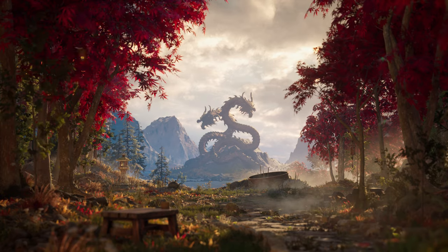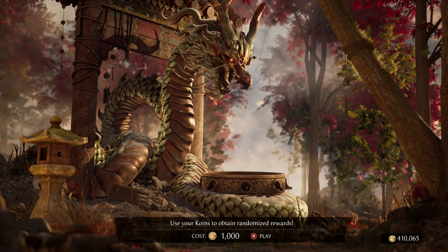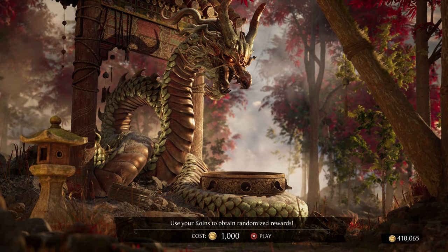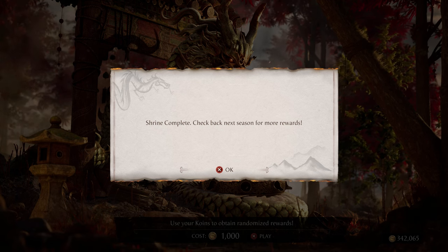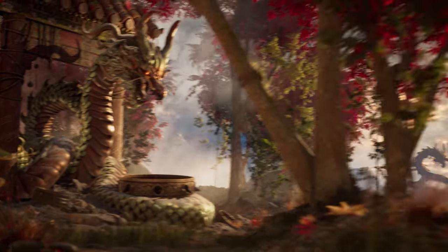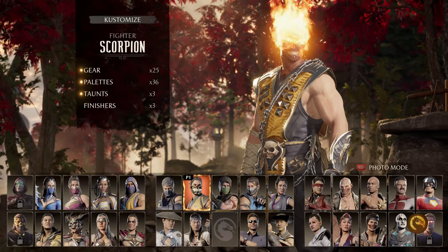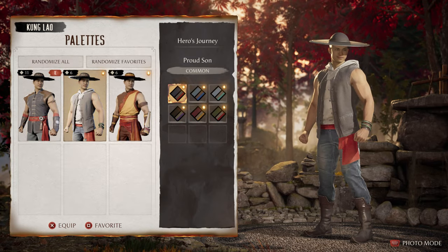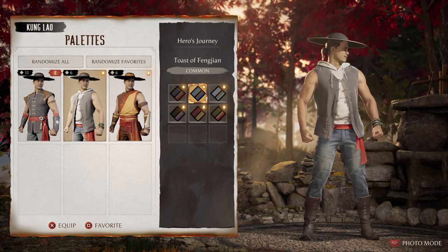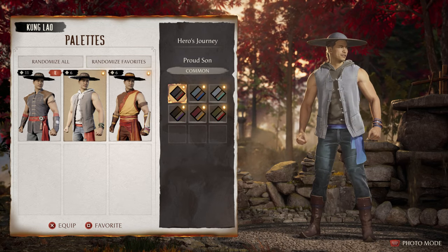There are more skins to check out in the shrine — remember, the shrine updates every season. I spent coins and went through everything. There weren't a lot of skins that caught my eye, but I'll go over the notable ones. The main highlight is the Kung Lao story mode skin from the very first chapter, along with all the color palettes that come with it. I know a lot of people really wanted this skin, and I'm glad it's in the game.